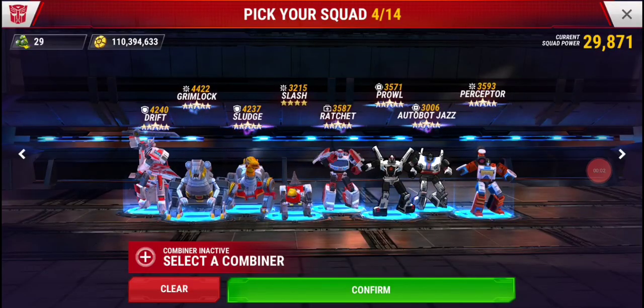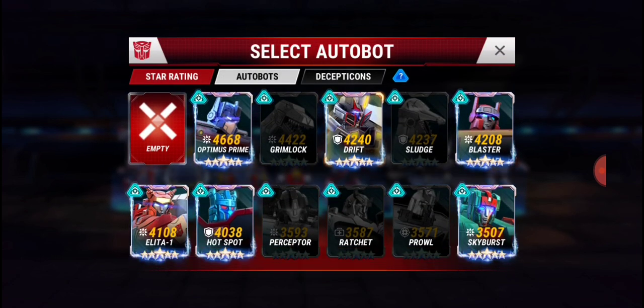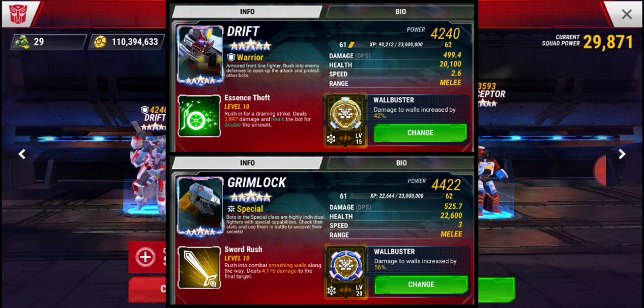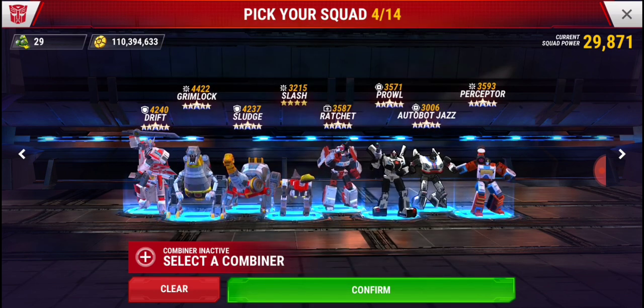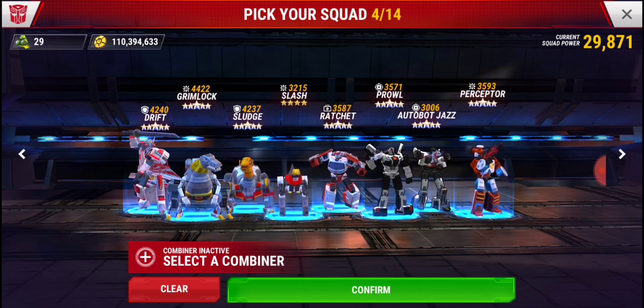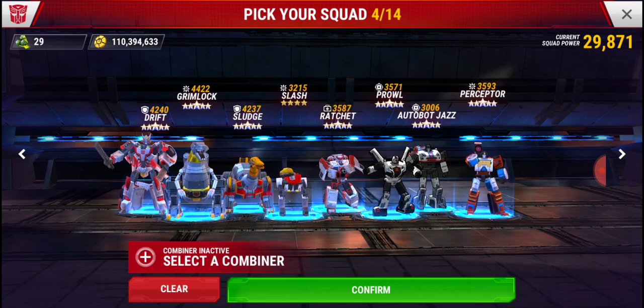Here are the five-star bots: five-star Drift at level 61-10 with a gold wall buster maxed out at level 15, giving 42% bonus and 20,000 health. Grimlock is 61-10 with a level 20 wall buster — a little more health and damage — but I still think Drift will deal more damage to wall pieces. If you don't have Grimlock, Drift is a really nice alternative. He's one of the more common bots to pop from that crystal set, so don't be discouraged to get him.